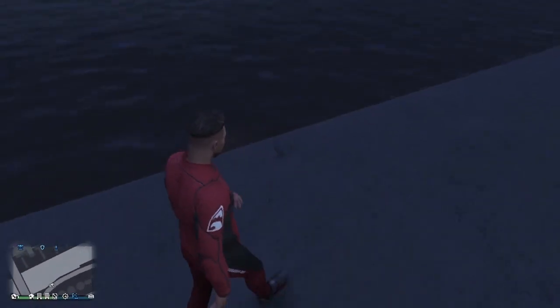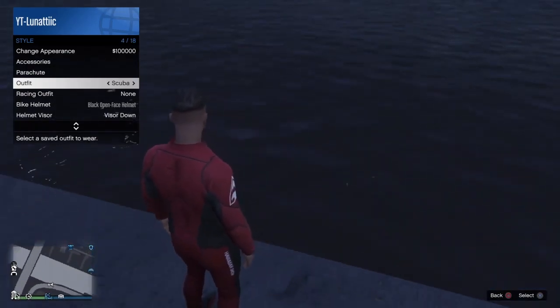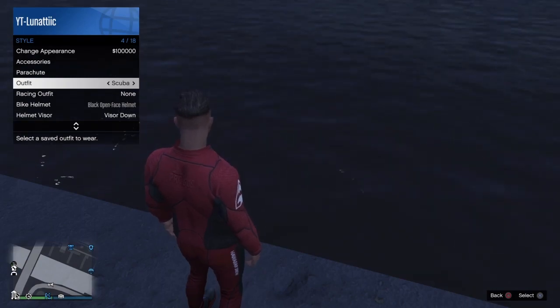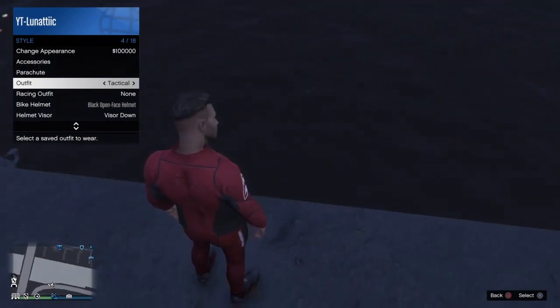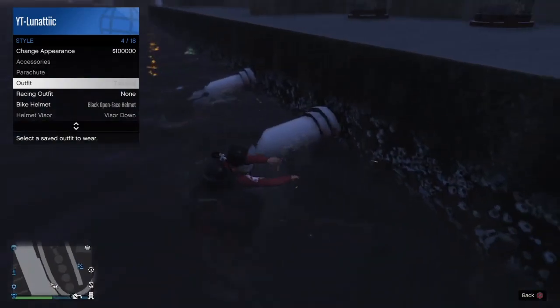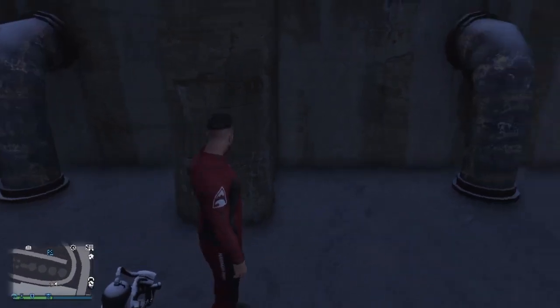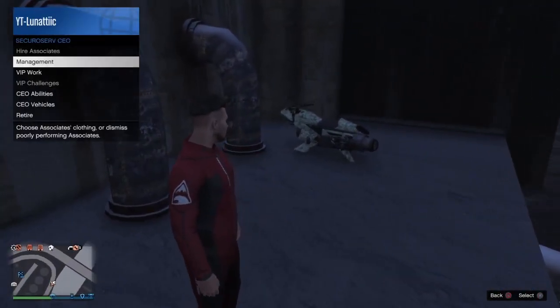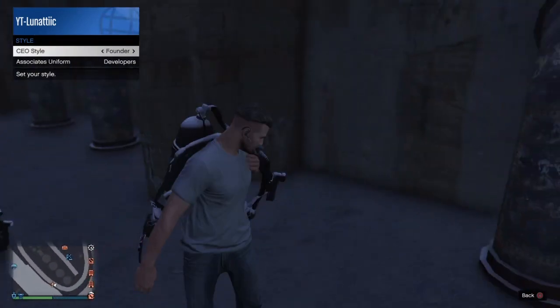Once you're here, hold your interaction menu, go to styles, and go to outfits. Switch outfits but don't press anything yet — just hover over another outfit. Once you jump in the water and you see the tank come up, you're going to press X like so. As soon as the tank came out, I pressed X, and after that you can close the interaction menu. Then open your interaction menu again and register as a CEO, go to CEO, management, styles, and you should start spawning a lot of tanks. Do it a few times just to make sure it's good.